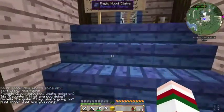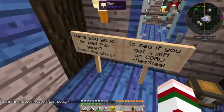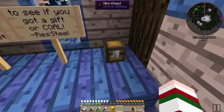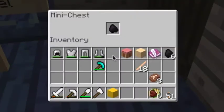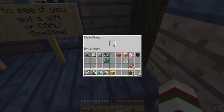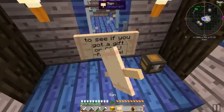And what is this? 'Were you good or bad this year? Open the chest to see if you got a gift.' From Red Steel. Look at that little mini chest, so cute! I'm just gonna break this down. Thank you regardless, I guess.